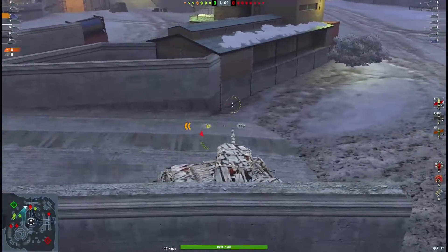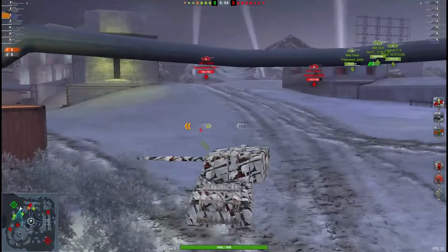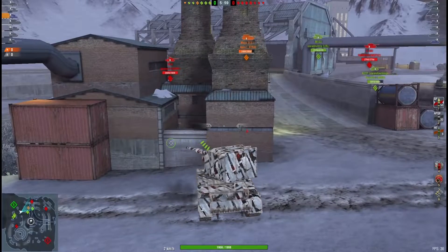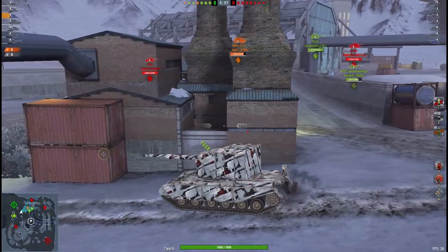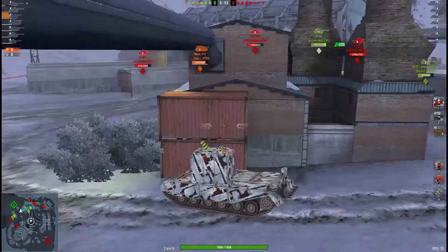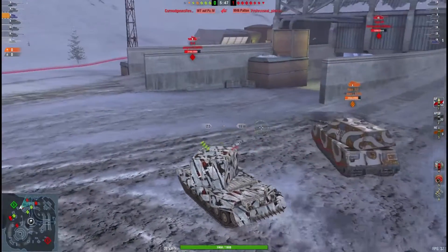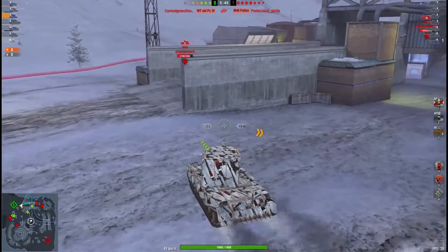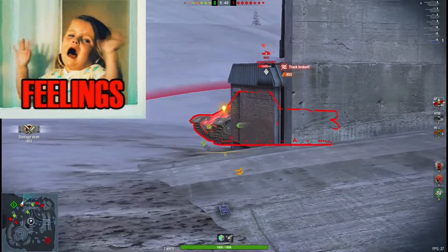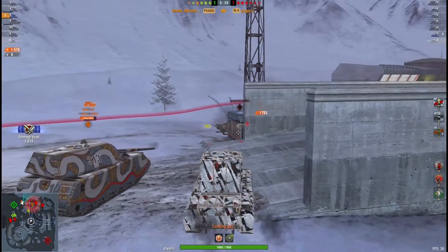The IS-4 is trying to sneak up behind him. He's gonna reposition because he knows this guy's gonna be pushing — they got people behind him. Apex is noticing he needs to back up and not focus on the guys in front since they're not really pushing hard. This IS-4 gets a nice little track shot, then another shot right into the chart. He ain't going nowhere — he's just gonna get deleted.